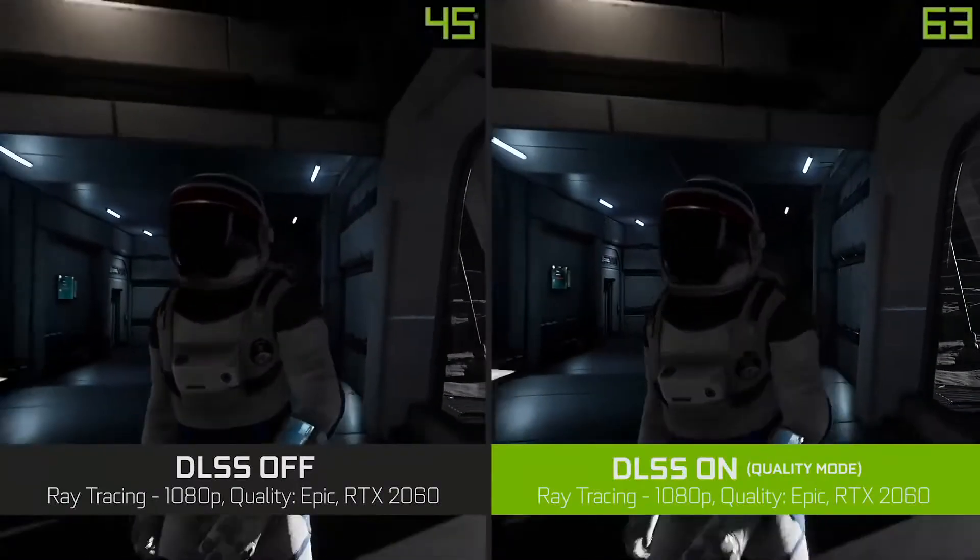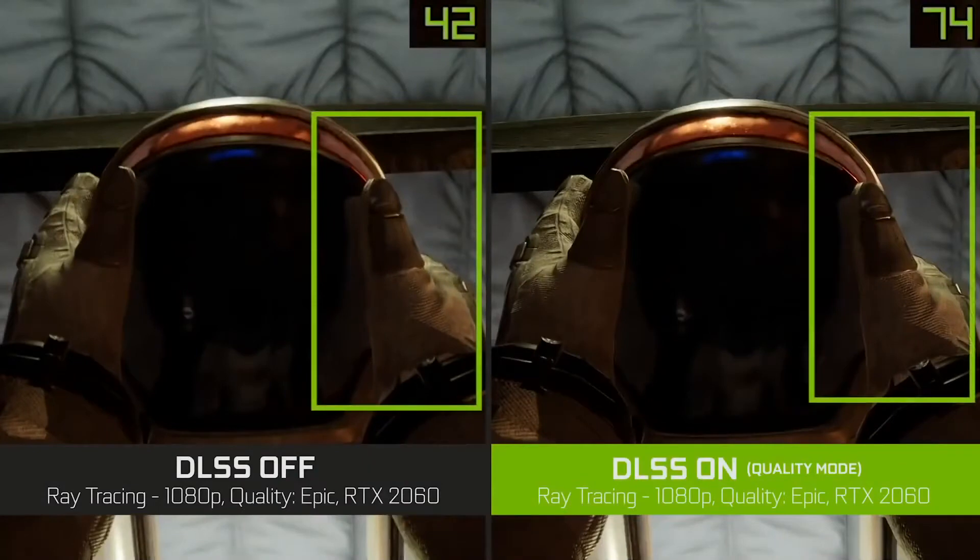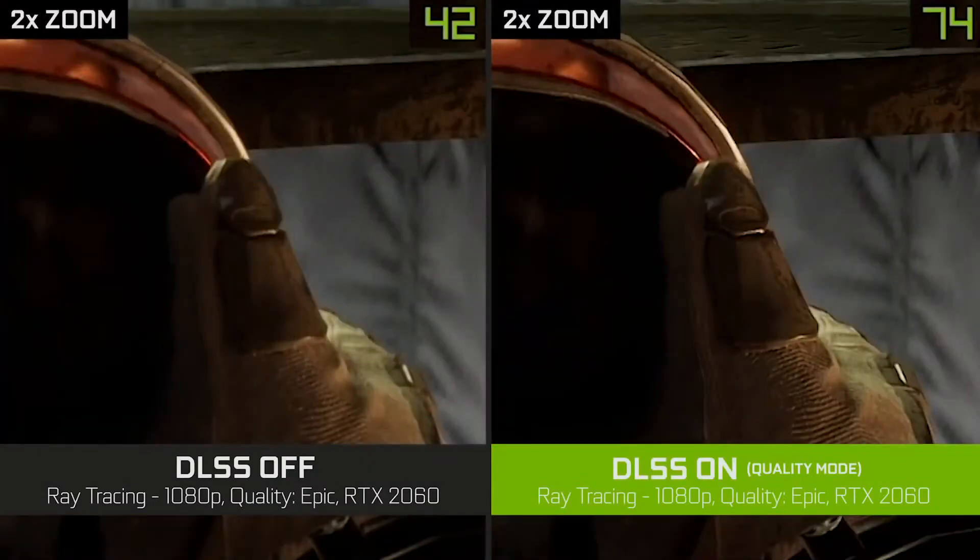Let's now look at some examples of the new DLSS in action. In Deliver Us the Moon, if we zoom in on the gloves here, you'll notice that when DLSS is enabled, we're getting more detailed images and higher frame rates.